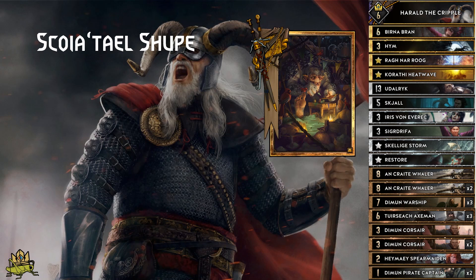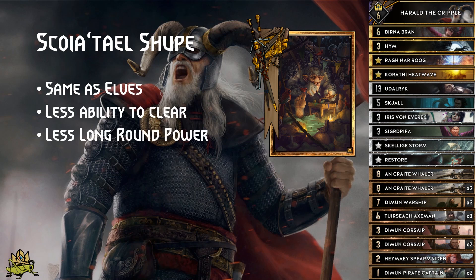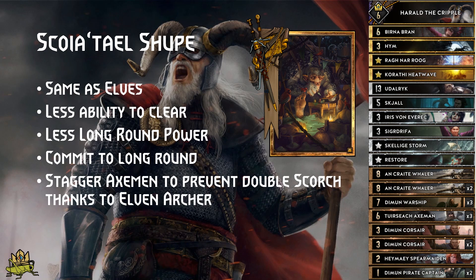Shoup matchup: it's the same as coin-flip elves, but with less ability to clear your weather and less power in a long round. Commit to a long round and hope that Shoup won't get the option they are looking for. Don't forget they run Shirou as well, and possibly Elven Archer and Wardancer, so stagger your X-Men in a way that you prevent the double Scorch.